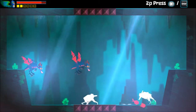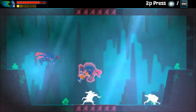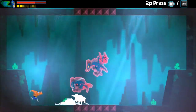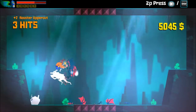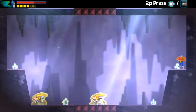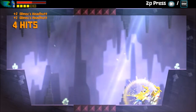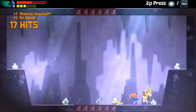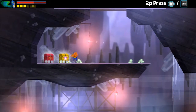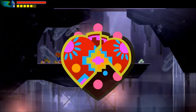There are more enemies in the other dimension, which is not good. I take care of the weaker ones first, then focus on the tougher guys. In the top-left is your health, and underneath that is your ability meter for using abilities. Every time you use a super move it drains one square, but they regenerate over time. I beat the challenge and got a health upgrade and a power upgrade — very successful run.